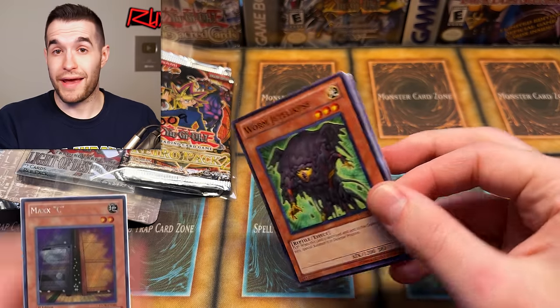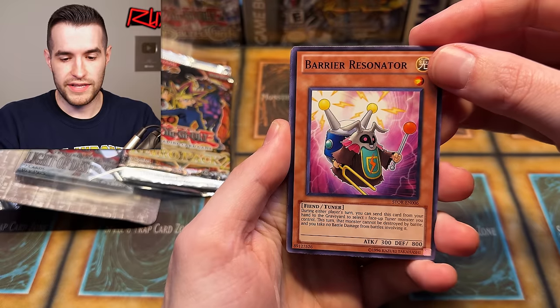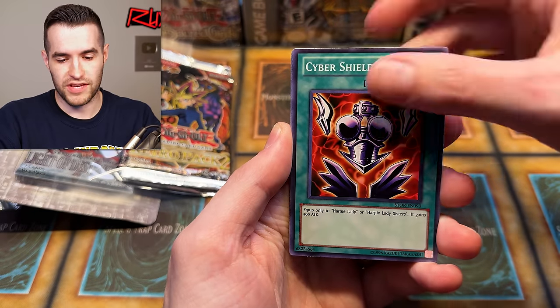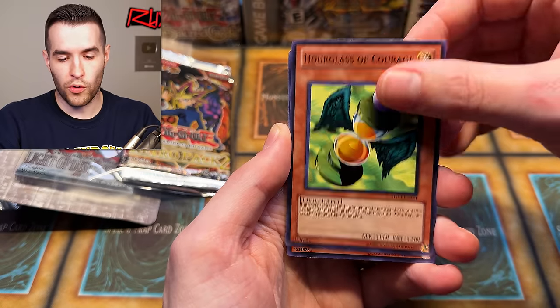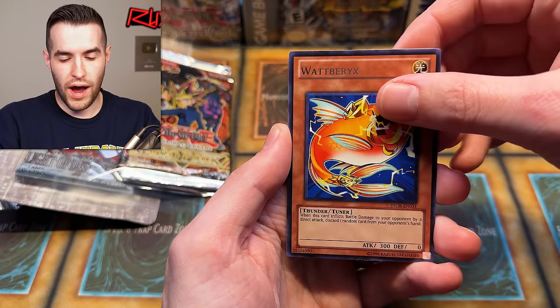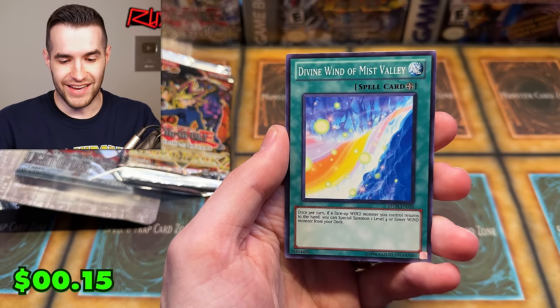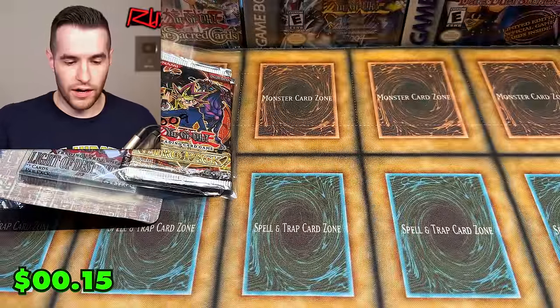Now it's time for Storm of Ragnarok, 2010. Give us a Ghost Rare right now — Ghost Rare Maxi Secret would be great as well. We pulled Barry Resonator, Cyber Shield, Nordic Relic, Worm Jet Eclipse, Mimir, Black Boost, Wattbirds, and Divine Wind of the Mist Valley.